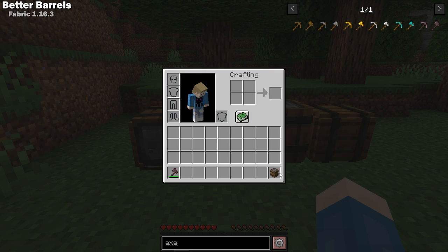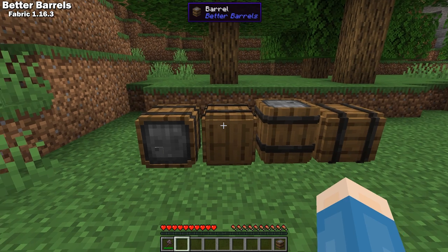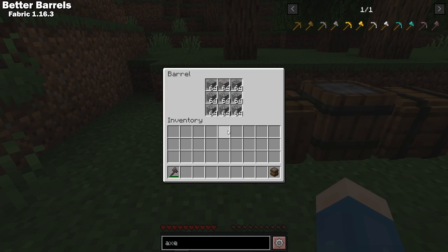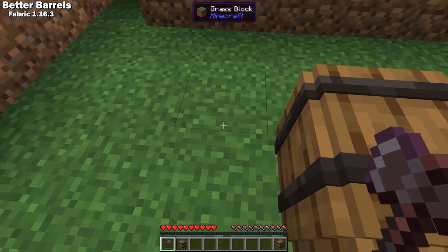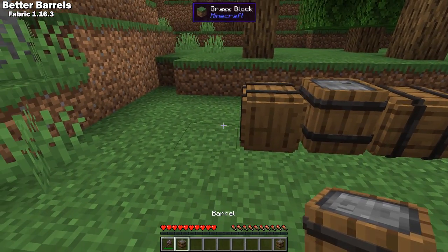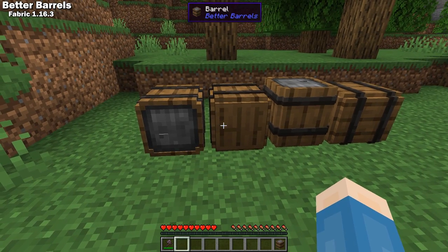Better Barrels is a Fabric 1.16 mod that adds a new Better Barrel that behaves like a Shulker box. The barrel only has 9 slots, so Shulker boxes are still a better in-game option. But this is very nice for early game because inventory management usually becomes an issue way before you get to the end.